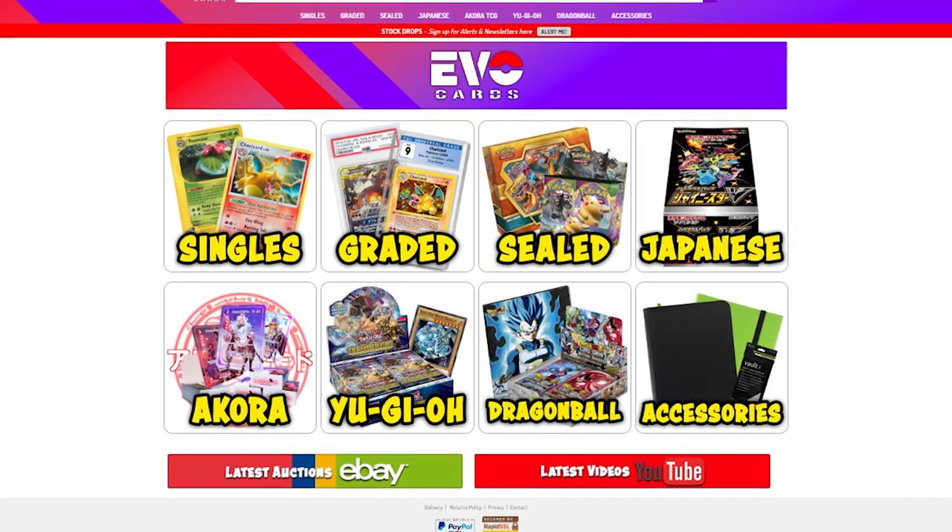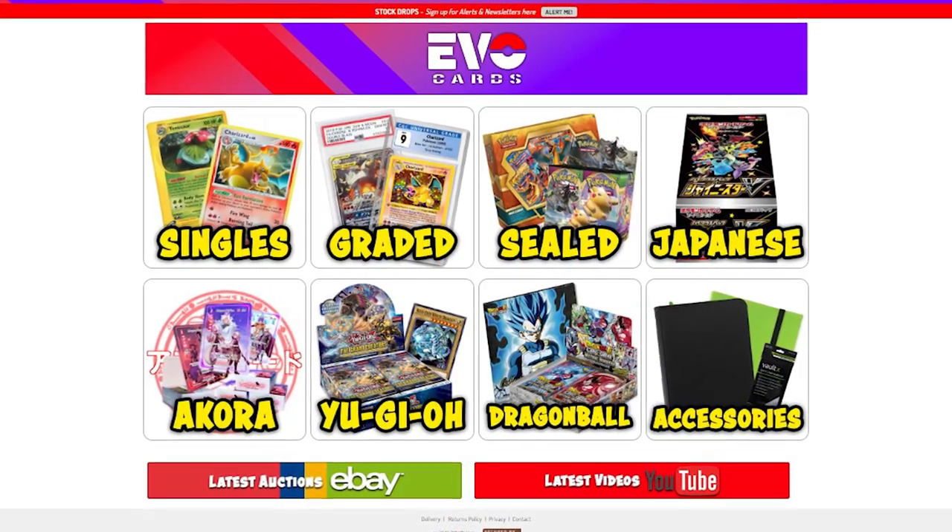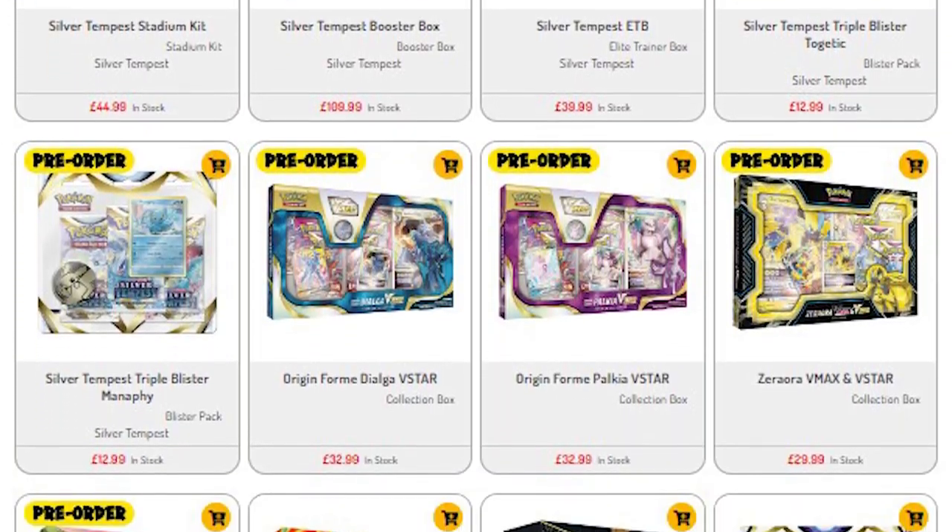Just before we get into this, if you want to get hold of some Lost Origins yourself, make sure to check out my website ebocards.co.uk. We've got Lost Origins in stock, Silver Tempest available to pre-order, tons of other stuff like vintage singles, graded cards, loads of Pokémon goodies. If you want to support the channel, a great way to do that is by supporting that store. The link is in the description down below.